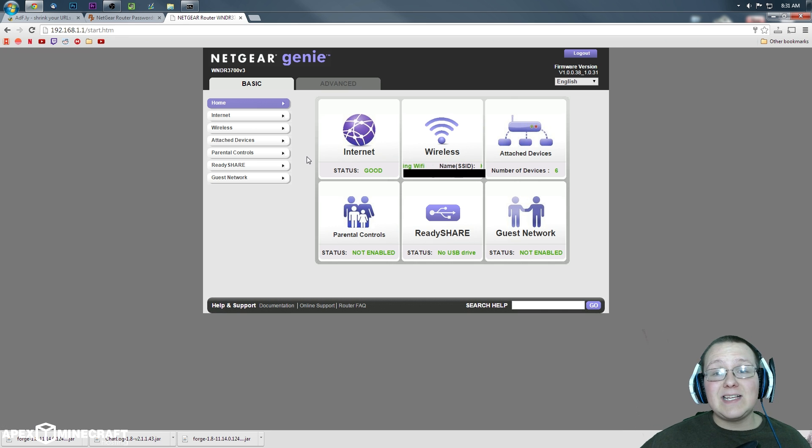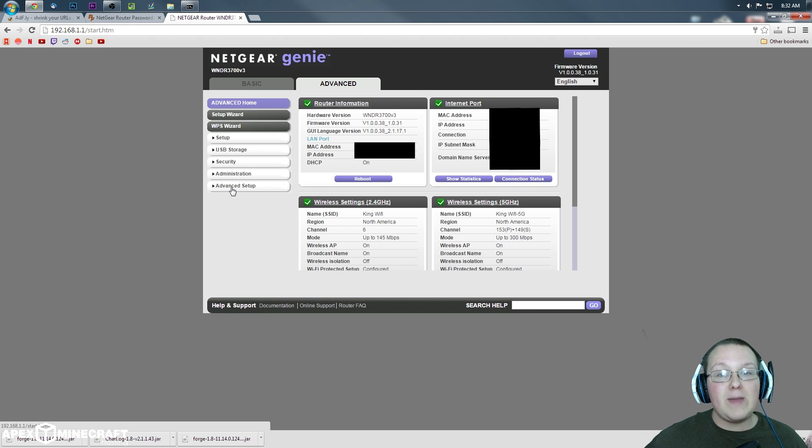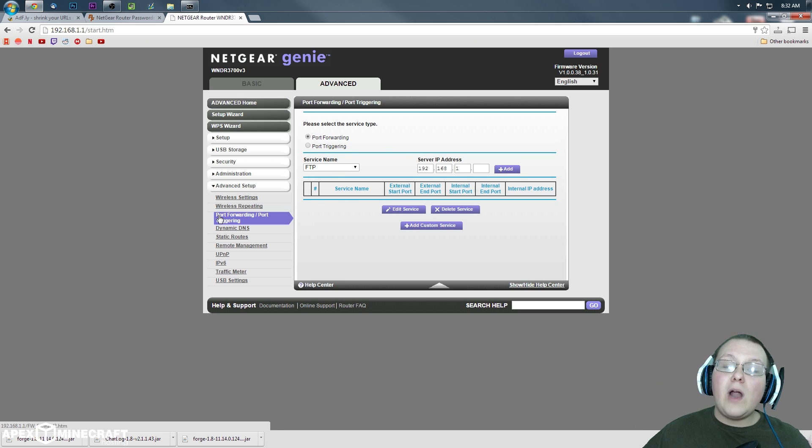Once logged in, this will look the same or completely different from what you see here because we have different routers — and that's okay. All we're looking for is Port Forwarding. It might be Port Forwarding/Port Triggering. For me, it's under Advanced, then Advanced Setup, then Port Forwarding/Port Triggering. If you don't see port forwarding anywhere, look for Apps and Gaming — it's the exact same thing, just worded differently.